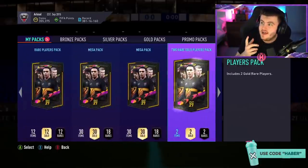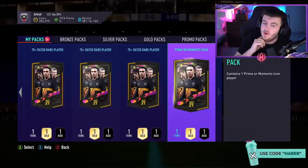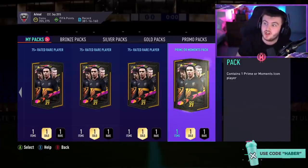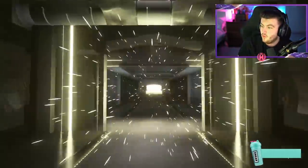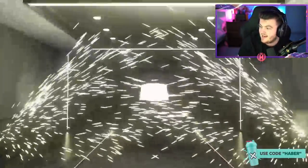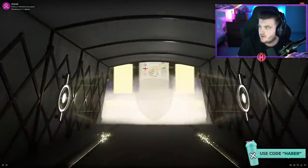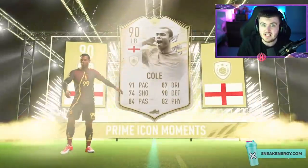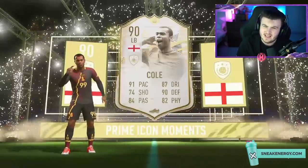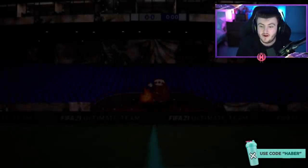We have another Primal Moments pack — this one's on Xbox from Arknall, massive thank you to him for letting us watch. It's a left back, so it's Ashley Cole. Please be Moments Ashley Cole. It is Moments Ashley Cole — that's all right, not bad at all, that's a really good card. I think that's an endgame left back, or at least it'll be up there with a lot of Team of the Season ones. Big win in my opinion.